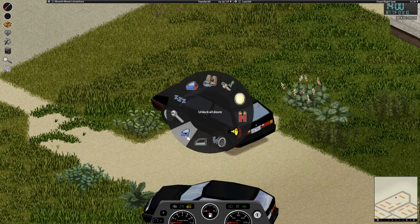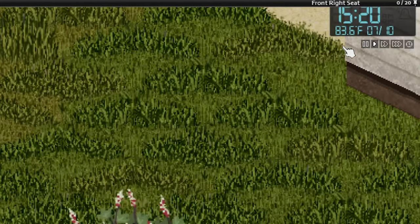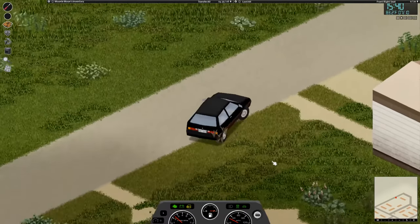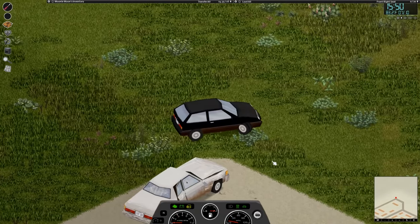Not only do you have these mechanical options when you're inside your car, but you can also sleep in your car. You can roll down the window. Why is that important? Well, did you know that you can get hot inside of your car? And if you have the window up, then it's going to be hotter. Roll down the window and you'll notice that your temperature will go down. You can also turn on and off the AC and the heater.